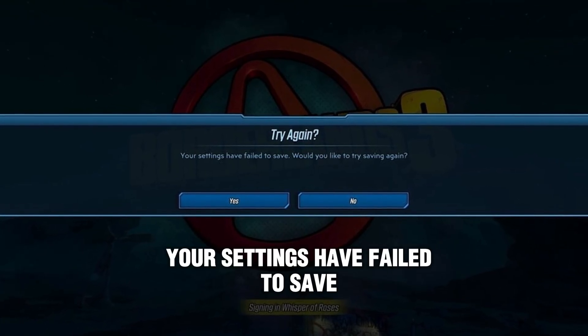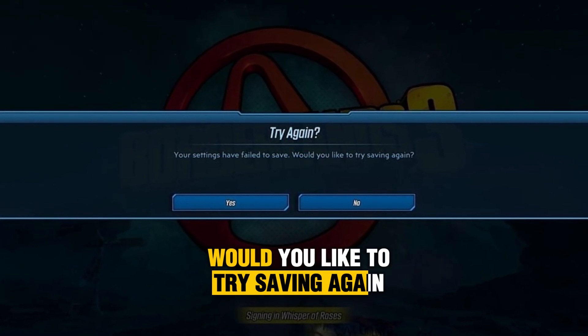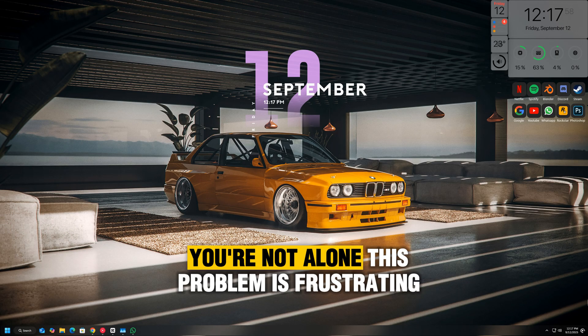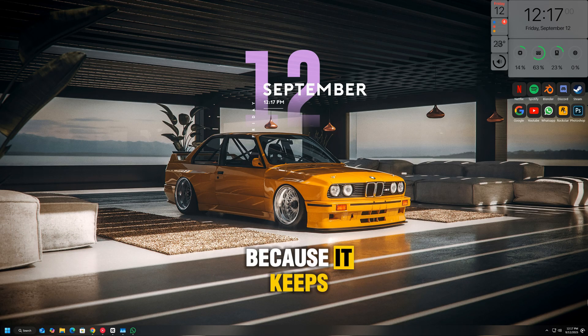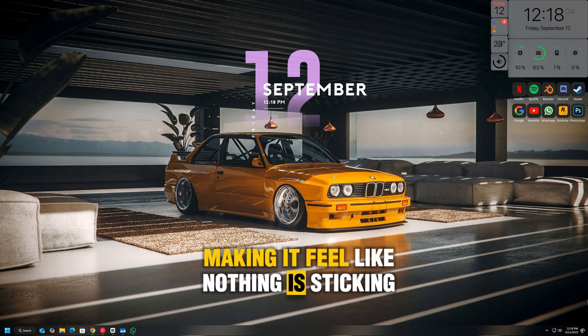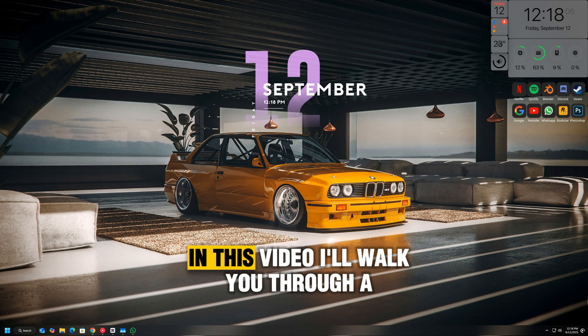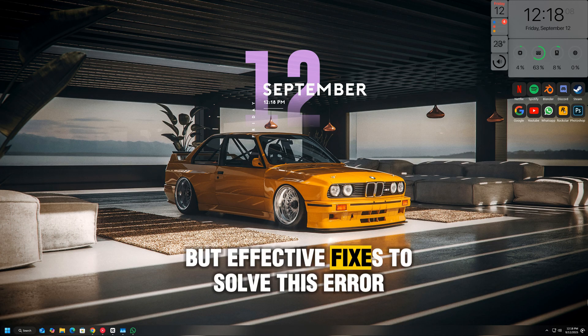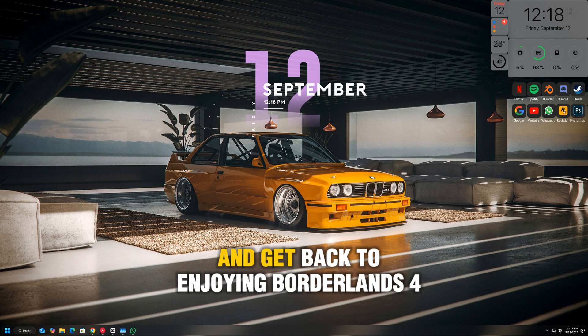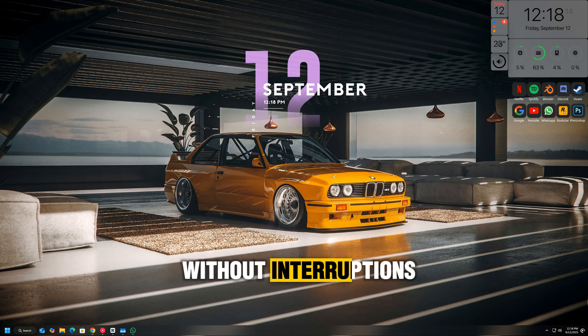Are you running into the 'Your Settings Have Failed to Save. Would you like to try saving again?' error in Borderlands 4? Don't worry, you're not alone. This problem is frustrating because it keeps popping up when you try to save your game settings, making it feel like nothing is sticking. In this video, I'll walk you through a few simple but effective fixes to solve this error, so you can save your settings properly and get back to enjoying Borderlands 4 without interruptions.